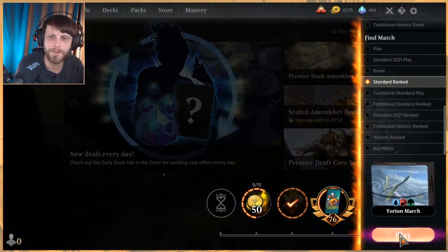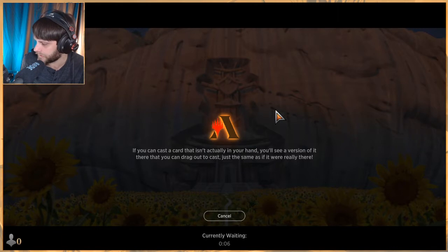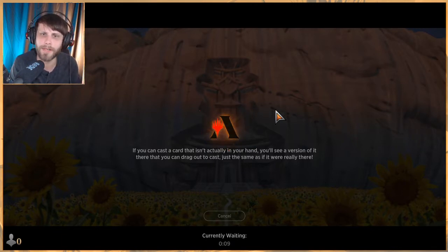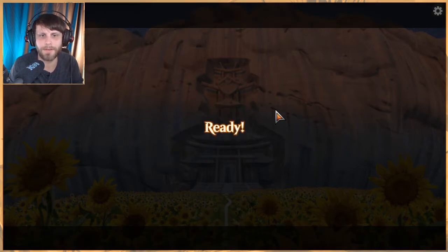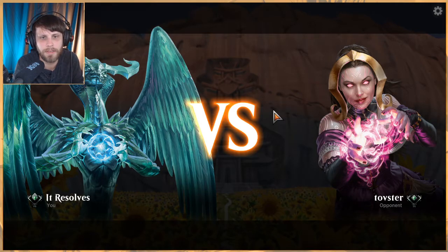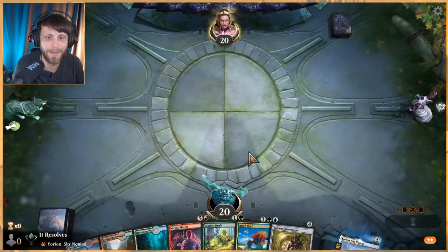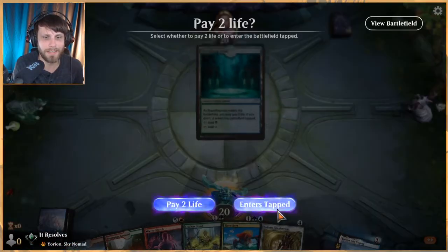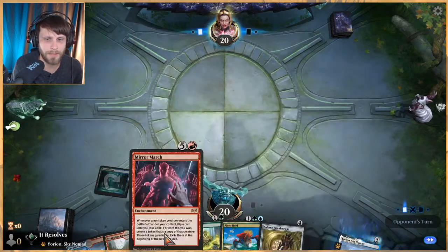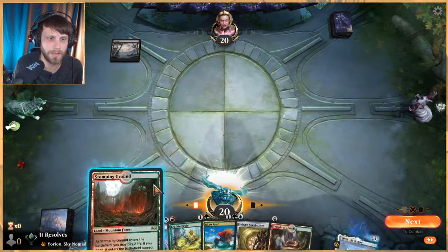Welcome to part two of this Yorian mirror march list — absolutely love this, it has all my favorite cards in it and it's kicking butt. We got a two-and-one record in part one, which I'm pretty happy with considering what this deck is looking to do. This is a great hand by the way — we've got some rampers here into hopefully a mirror march, or maybe a genesis ultimatum off the top.